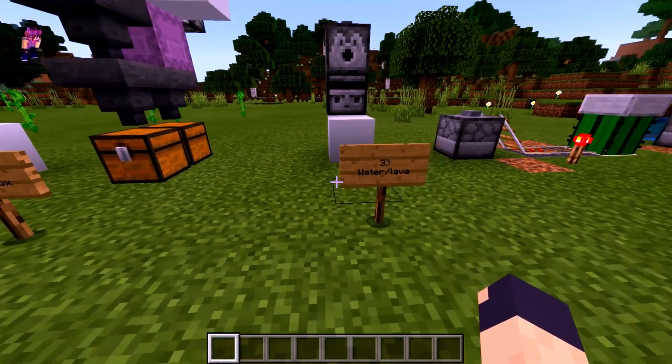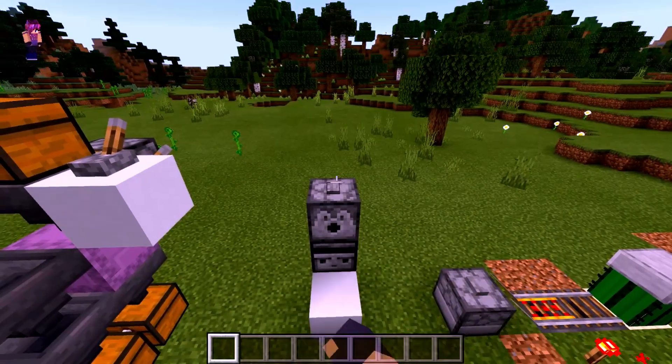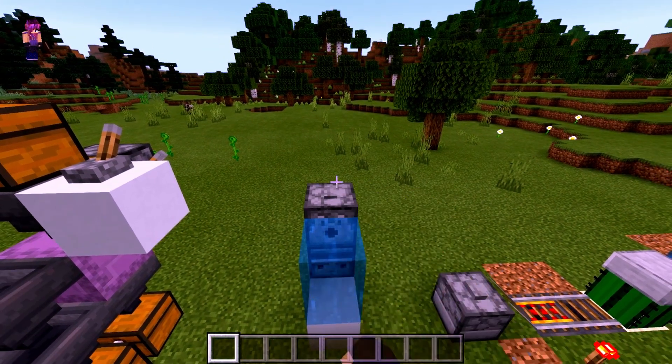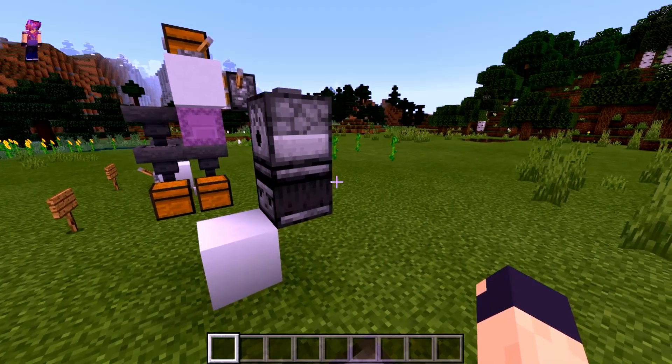The next one would be water and lava. Water and lava can be placed with a dispenser, and you could determine whether it's water or lava based on how fast it flows using an observer block.